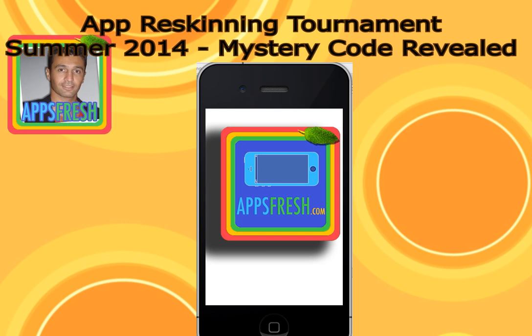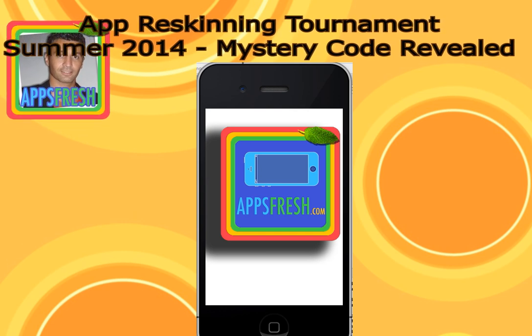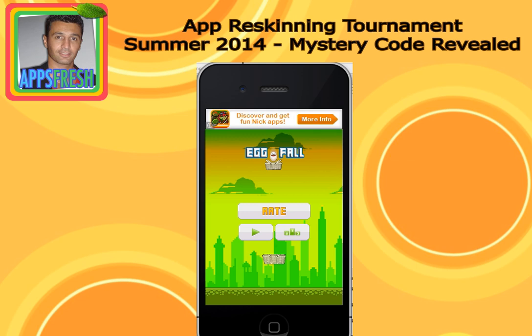The mystery source code is Egg Fall. If you don't know what Egg Fall is, it's actually a clone of Flappy Fall, based on the Flappy Bird fall game. It's a very simple game mechanic and very easy to reskin. You basically control a basket and there are eggs falling from the sky that you need to catch. The eggs start falling slowly, then keep falling faster and in different patterns.